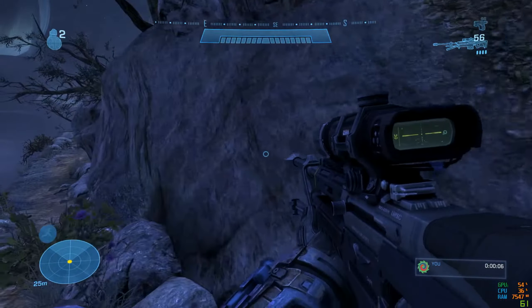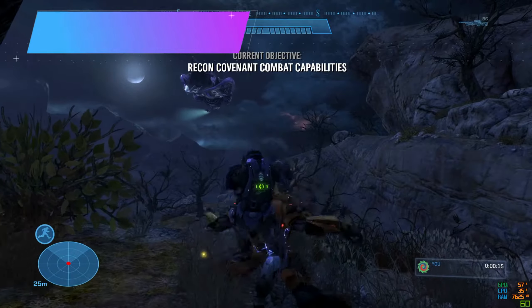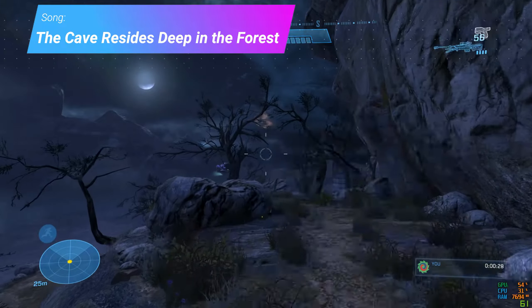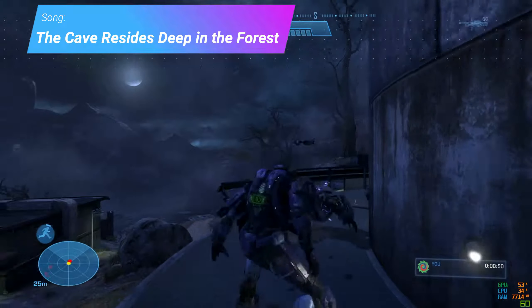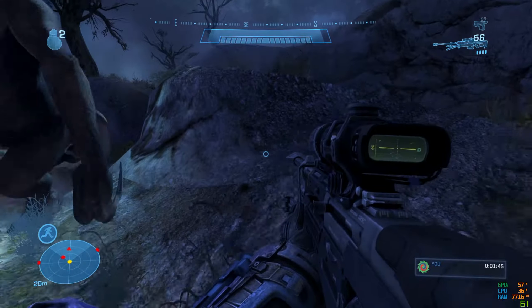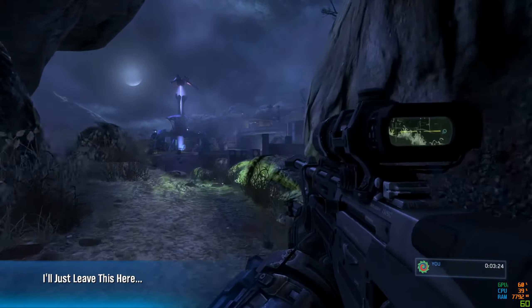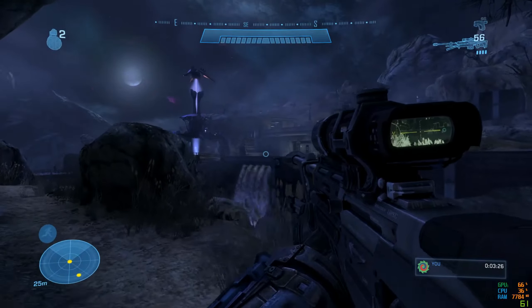For just over the first half of Nightfall I didn't have to do much — I started by assassinating an elite and then just ran past most of the encounters, as these are sections you can get past with zero problems. The only section I knew I'd have trouble with was the hunters.